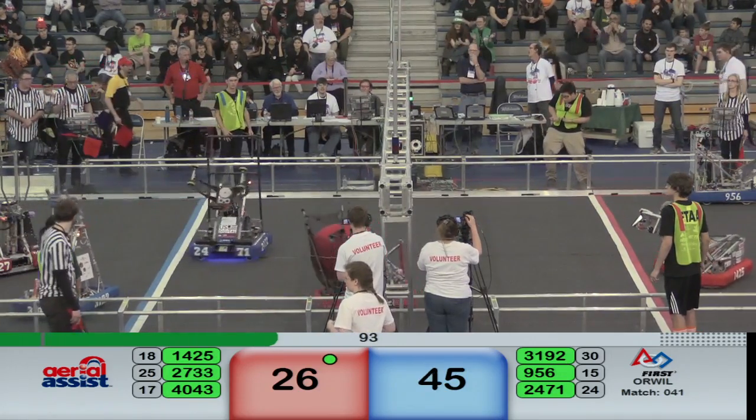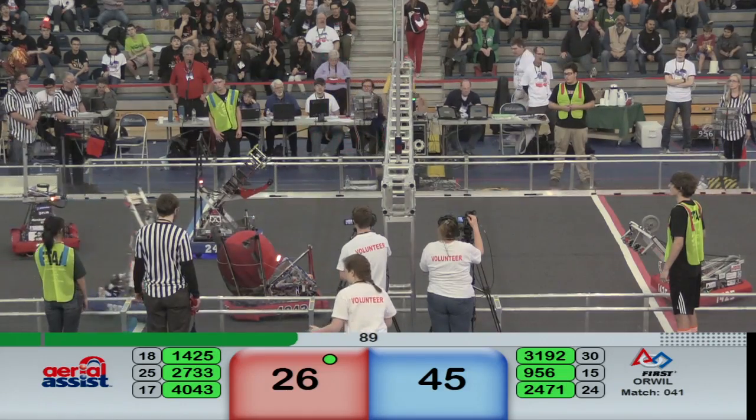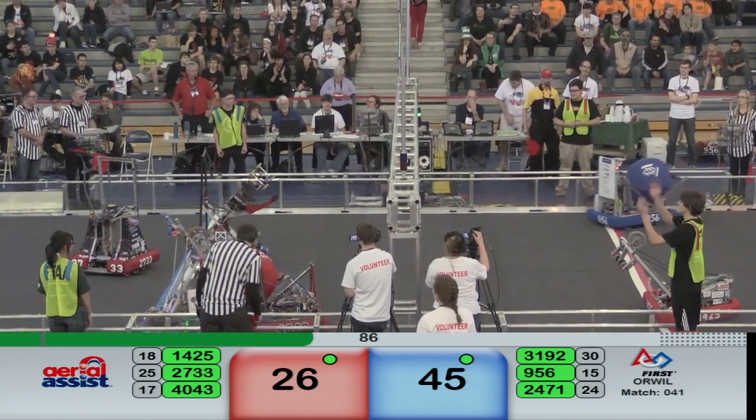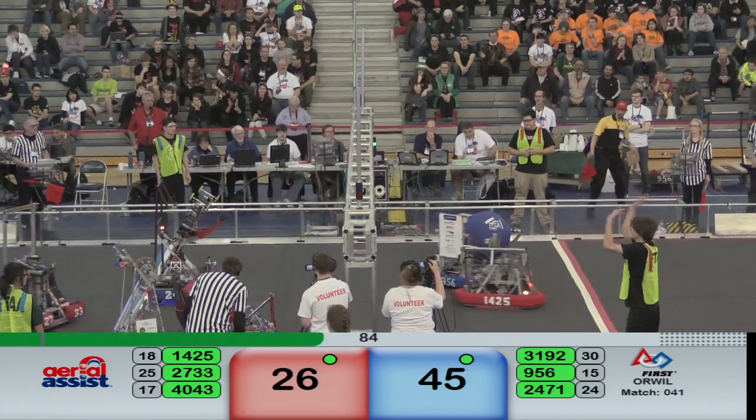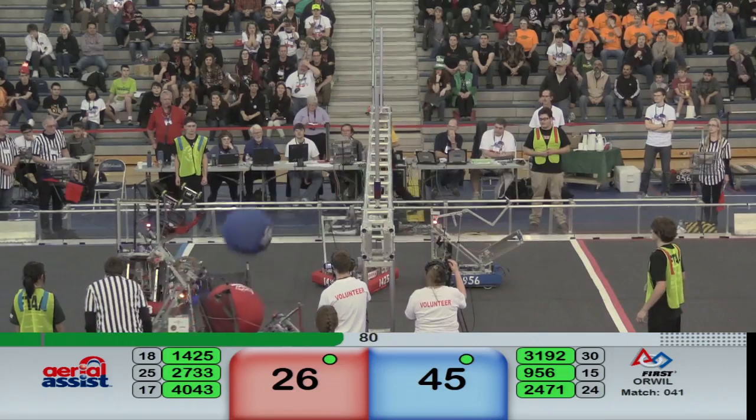9-5-6 looking for a human player interaction on the blue side of the field. 40-43's got the ball. 14-25 looking for action. 9-5-6 trying to get a pass off, going up and over the bar. Mean Machine tries to make the catch — no.